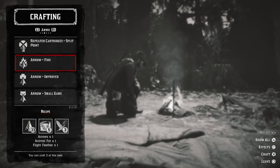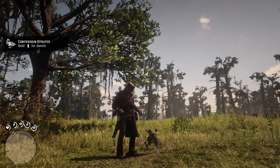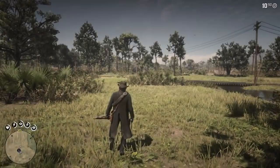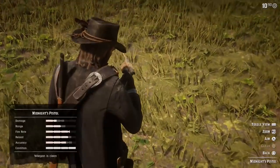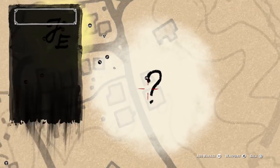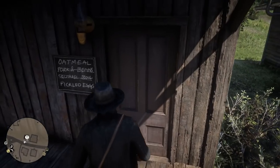For crafting different kinds of arrows, you'll want to hunt birds. Birds drop two different kinds of feathers: their own species feathers and flight feathers, provided they are a flying species of bird. If you want to start out with a bunch of free powerful pistols, including a Golden Mauser, we highly recommend starting the Stranger Mission called The Noblest of Men and a Woman, which you can find in the Eastern Saloon in Valentine.